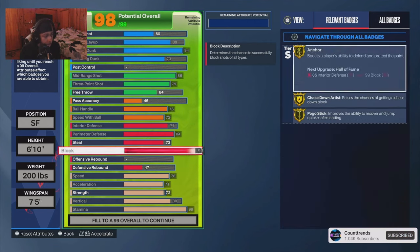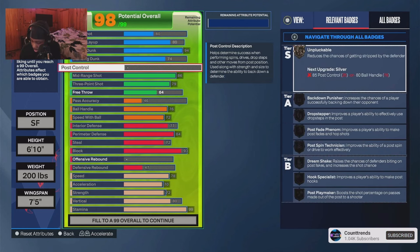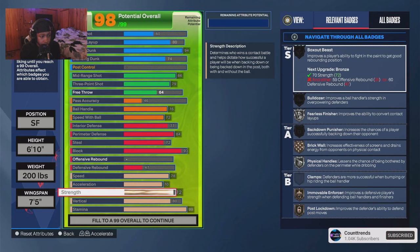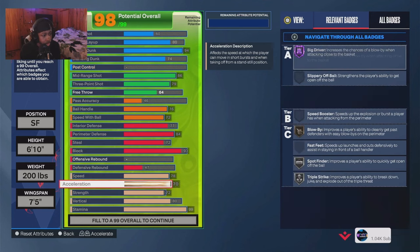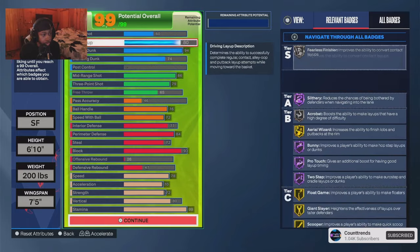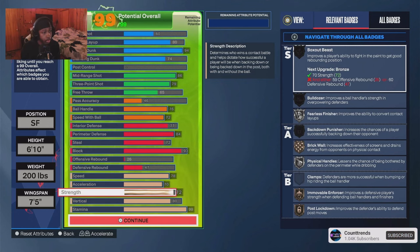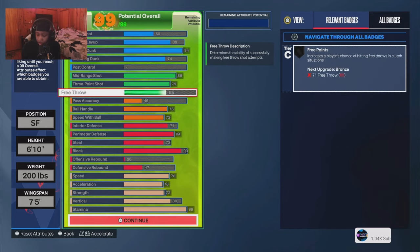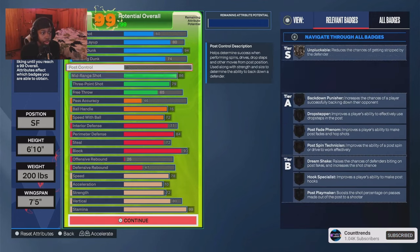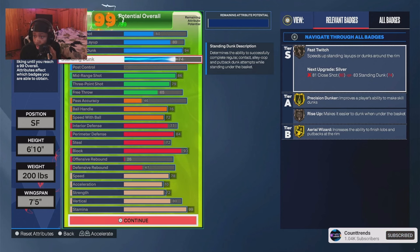I went 70 acceleration. I'm trying to give y'all the exact build. I went 70 acceleration, 74 speed, and somehow I was able to get 74 speed as well. This is basically the build right here. He ended up getting 74 speed — you can tweak it out how you want but this is basically what I went with.